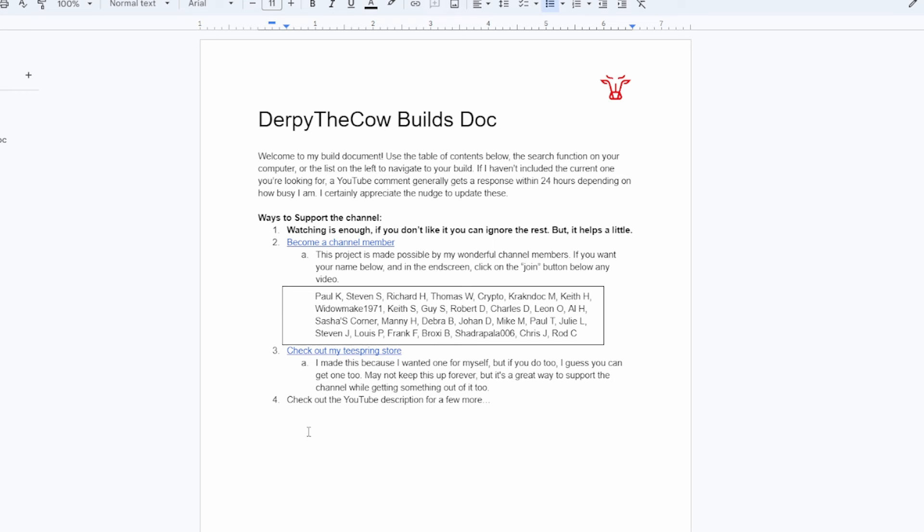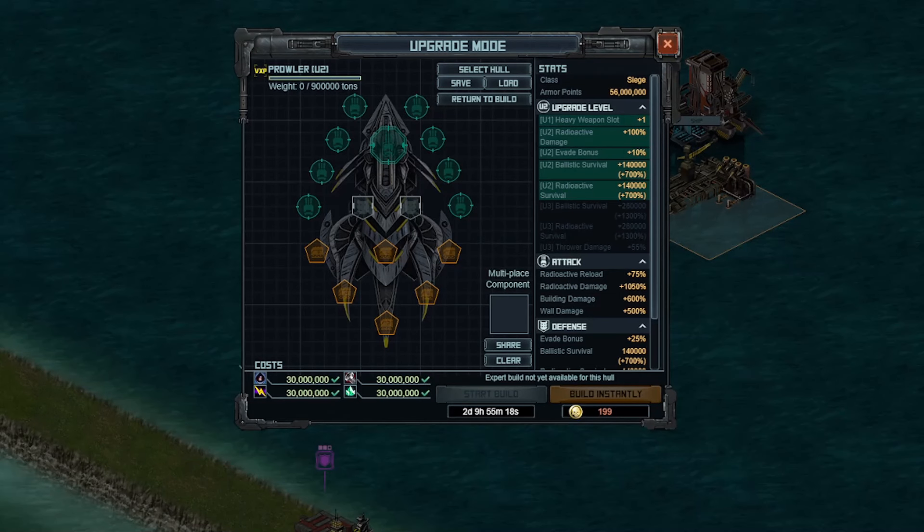Now let's go ahead and jump into the Prowler build. One thing I'll mention later is that dock weight is going to be incredibly important. I'll show you what you want to do if you're not going to have the max dock level, and show you two different outcomes for that.